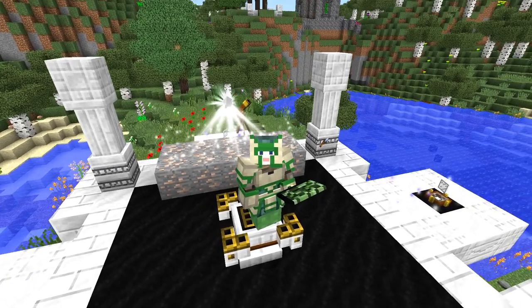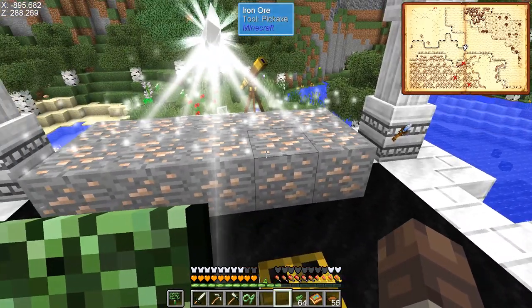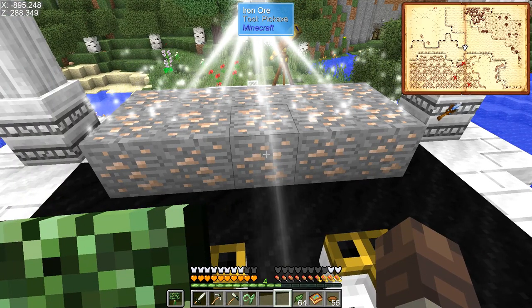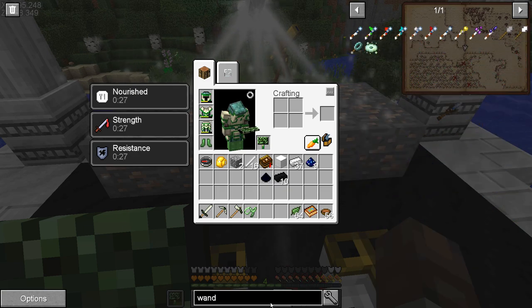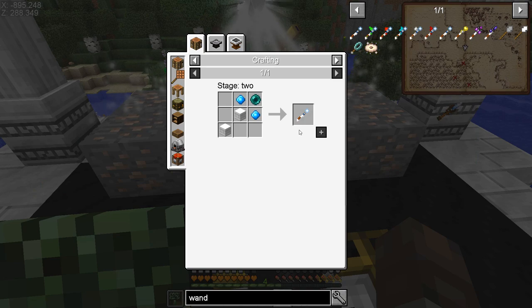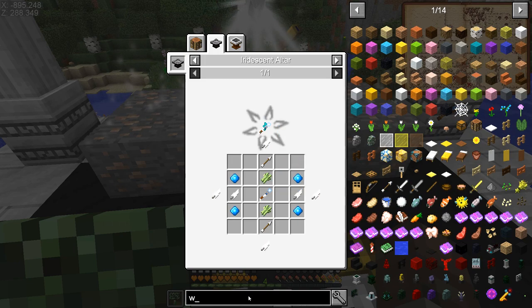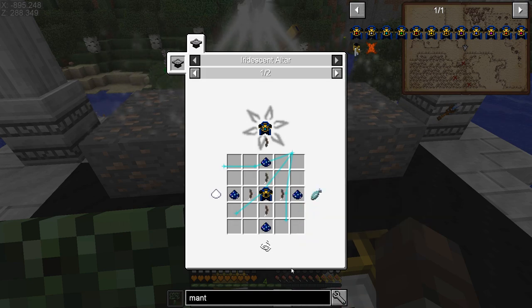Hey folks, my name is Feldre and we are back in Sevtech. I know you guys might be getting sick of astral sorcery already, and I have been doing some stuff off screen with that. I'm probably not going to go too much further. What I was really going for was two things: I wanted the visio wand and I would also like the visio mantle. Basically they'd grant me flight - not creative flight, but certainly better than what I've got, which is nothing - just slime boots.